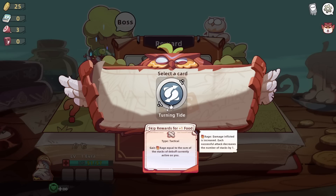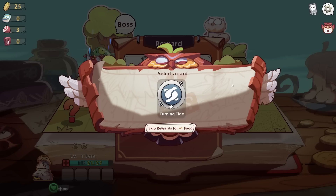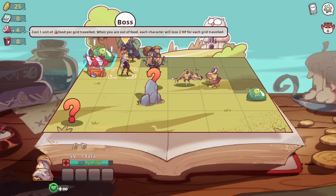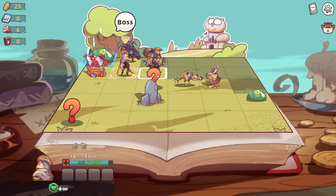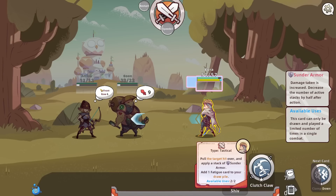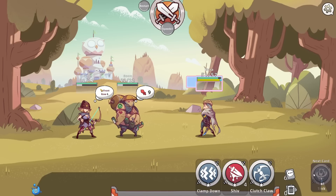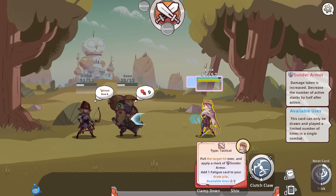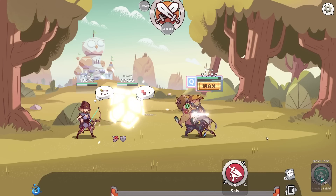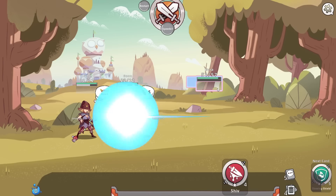Gain rage equal to the sum of all the stacks of debuff currently on you. How many debuffs do I really frequently have on me? That seems niche. Typically in games like this, you don't want to fight the boss until you are out of food or whatever. Get him while he's running back.